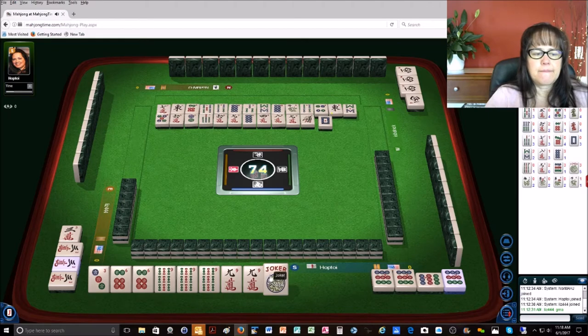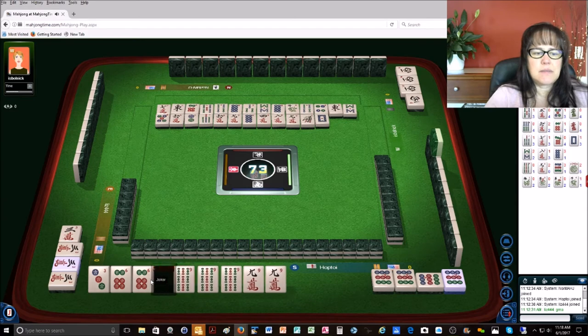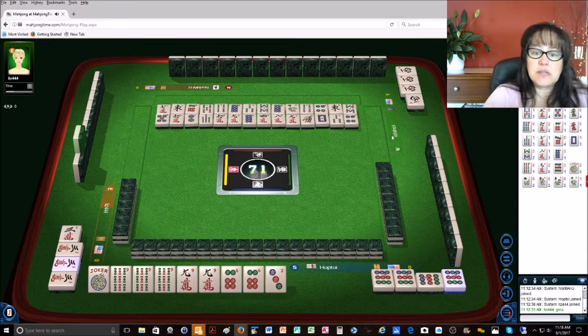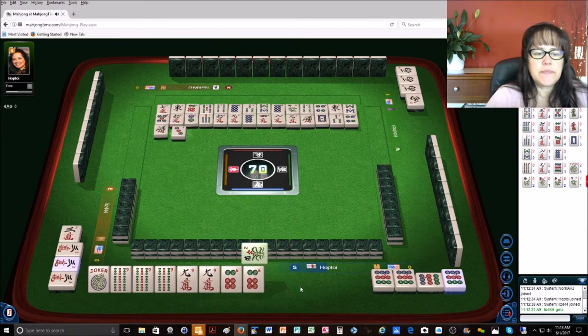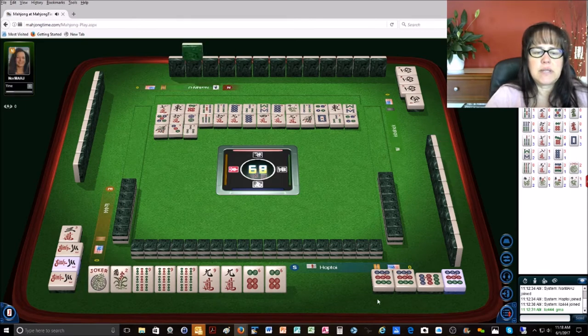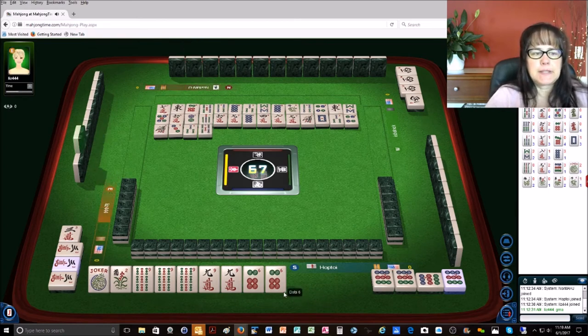White dragon — let's see what I can do now. Three bamboos — this is a bummer. Four dots, one bamboo — oh there's a flower! Three dots, three bamboos. I guess we'll do like-numbers with flowers. Five bamboos, six bamboos.